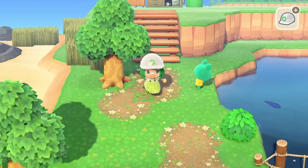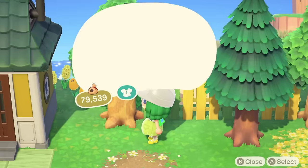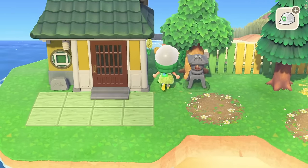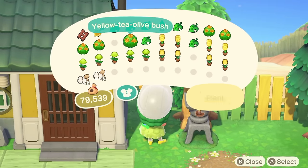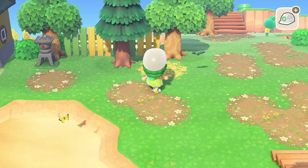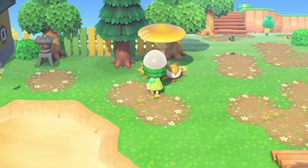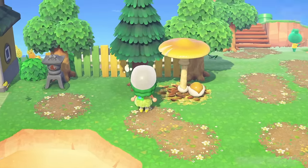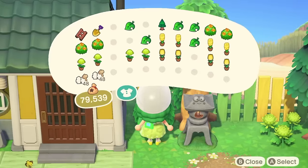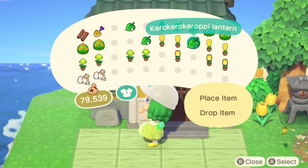What do you even name a normcore island? I normally like to name my islands after the theme I'm doing, but if I don't have a theme because it's normcore, what do I name it? Help! If you have an idea for a name, put it down below. We're going to put a load of mush parasols around and a lot of Kuropi stuff. This is Toby's house - he's obsessed with frogs, he's obsessed with Kuropi, so it's going to be everywhere.